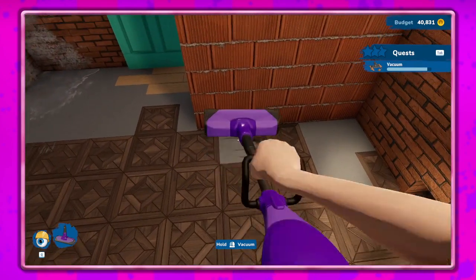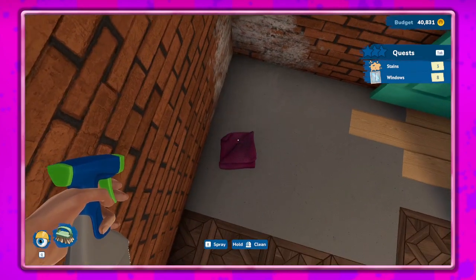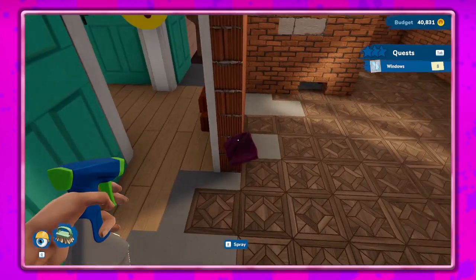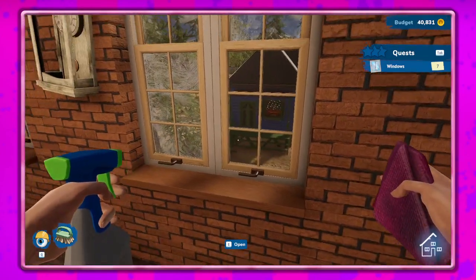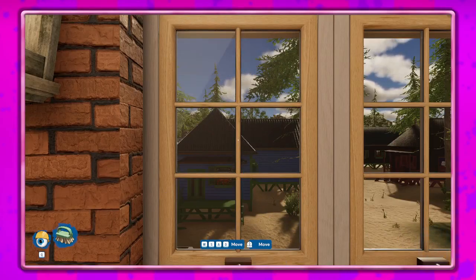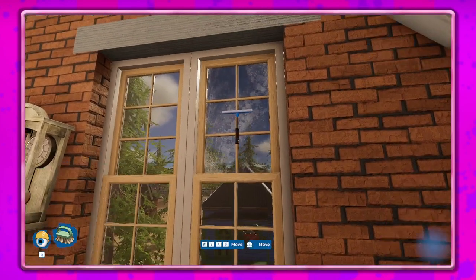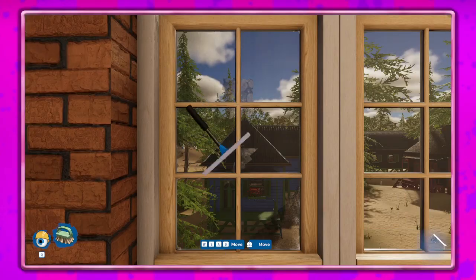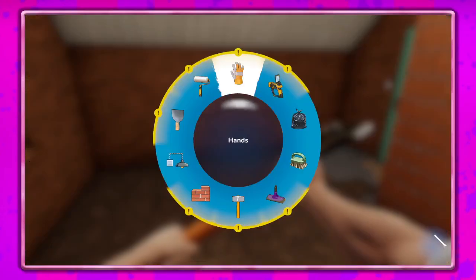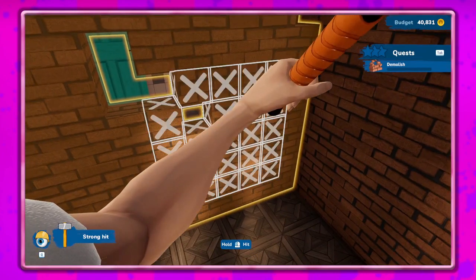Alright then we'll use our vacuum — missed a spot there, gotta get over here. There we go. Eight windows — yeah, they're all four windows in one, definitely gotta do all those. I like the little sparkly effect at the end, it's nice. Makes you feel like you've accomplished something to get it all sparkly clean. One more window — there we go.